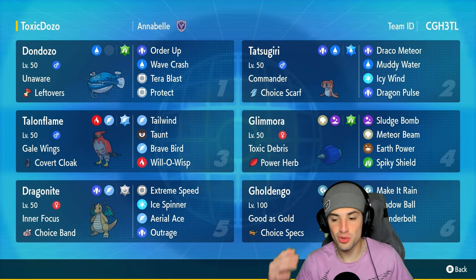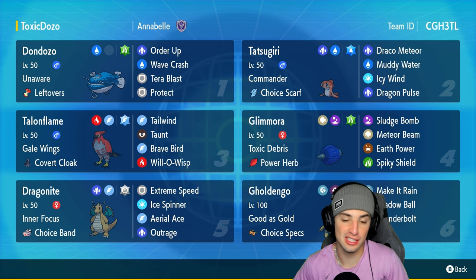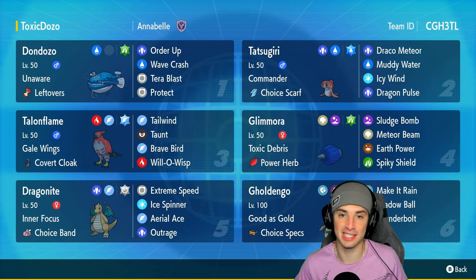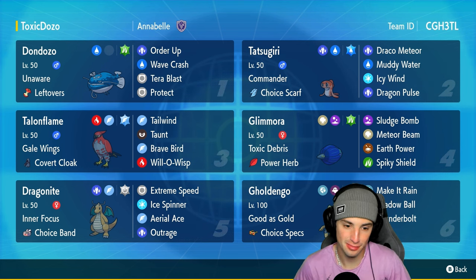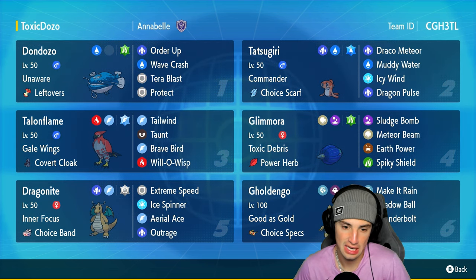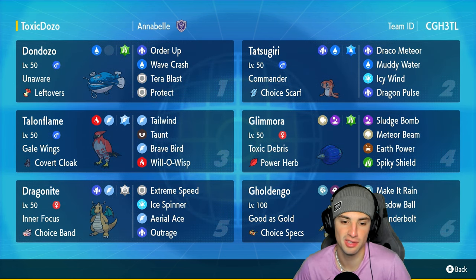I am man enough to admit when I messed up in that last match — I sold it. I had the win. All I needed to do was Terastalize and play safe, and I didn't. All I had to do was protect Dragonite, Terastalize Dragonite, and I would have won. I went for Spiky Shield instead, didn't use my Terastalization, and Ice Punch KO'd — it was just a simple play I could have won.